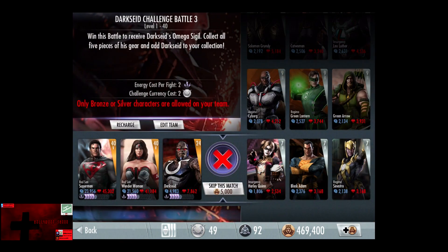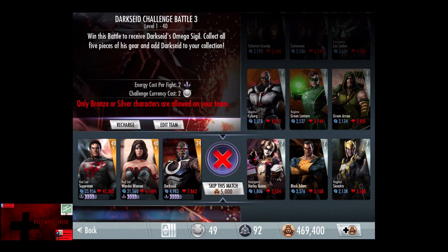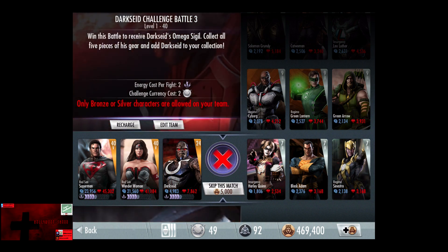In the third challenge, only bronze or silver characters are allowed on your team. All the characters start off at level 7. I believe they go to, like, level 20, Elite 3, or something like that — I can't remember exactly.